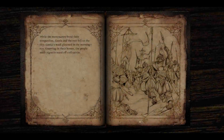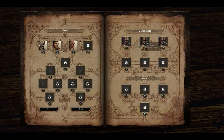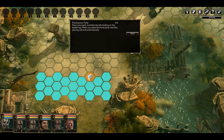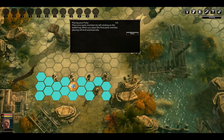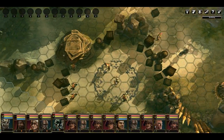While the mercenaries freed their companions, Cassia and the rest fell on the city. Cassia's mask gleamed in the morning sun. Cowering in their homes, the people made signs to ward off evil spirits. I can't have my guy but I can have everything else - sort of fight a pair of archers. This might have to be a long episode - they've got us stuck in the middle of a battle. Oh, that's a creature!